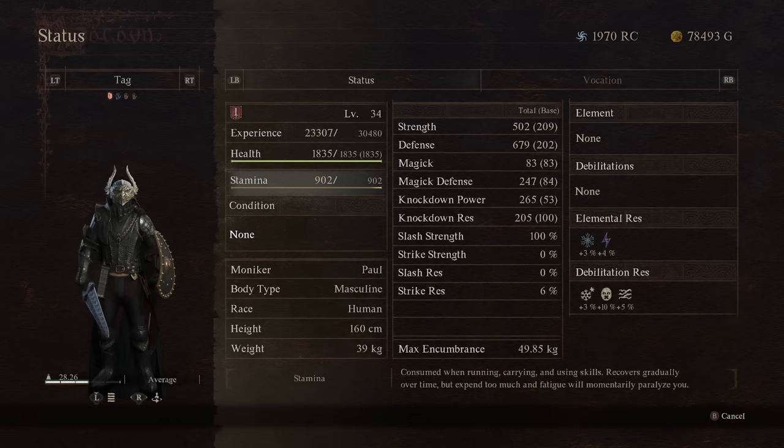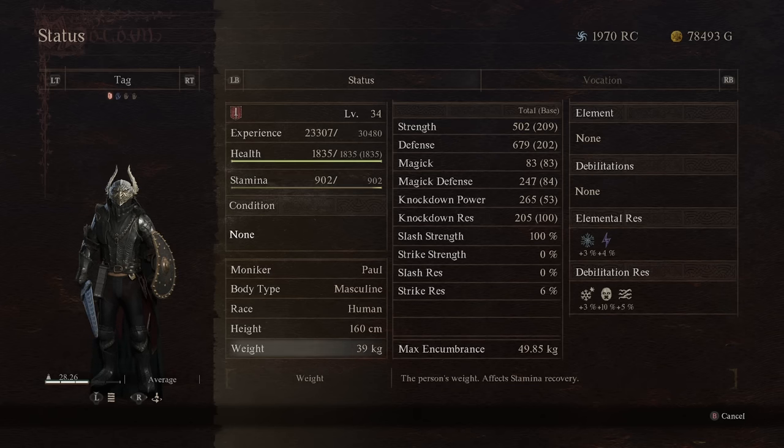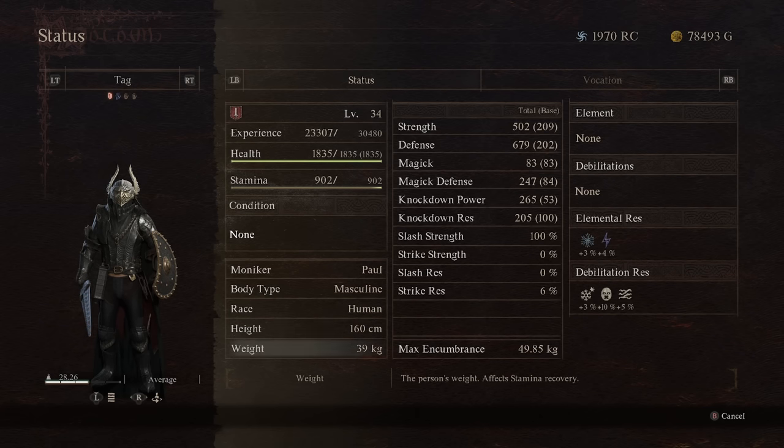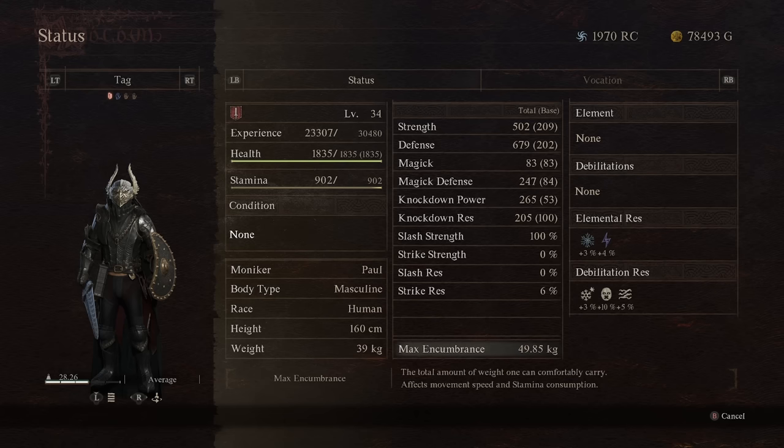Unlike Dragon's Dogma 1, your stamina total stays exactly the same — weight no longer dictates an increase or decrease to actual stamina — but it will have a pretty significant change to stamina recovery. Reducing weight took us from almost 69 maximum encumbrance all the way down to 49, a significant decrease in items we can carry. Essentially, you want to balance your height and weight relative to how much you want to carry, and there are various things you can get to increase your encumbrance as you play through the game.